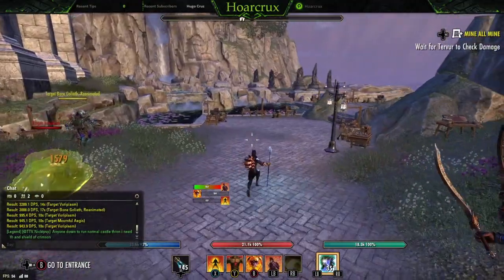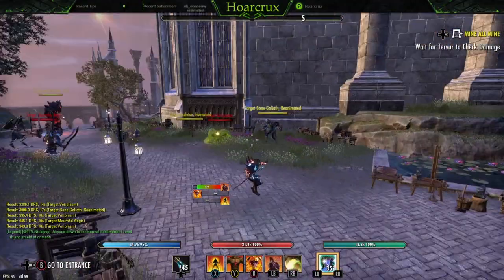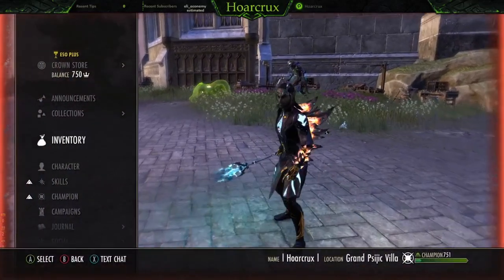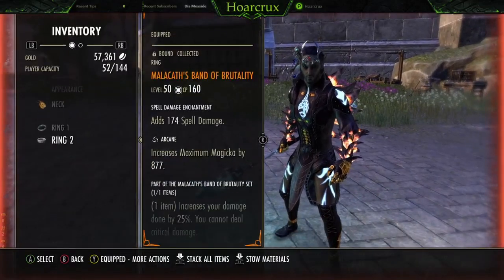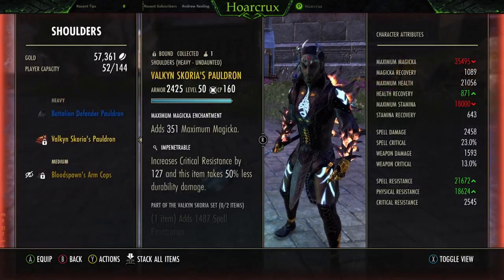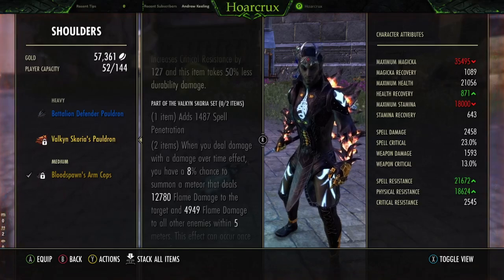So this is the tanky approach. If you really want to go dick mode, Malacanth all spell damage — if you really want to be an asshole, you're going to use Valkon Scoria. This hits hard as hell. Every 5 seconds, I see this thing proc back to back to back.